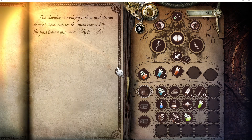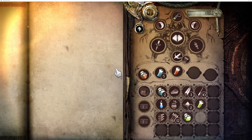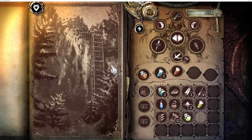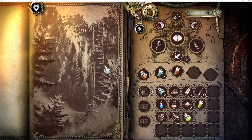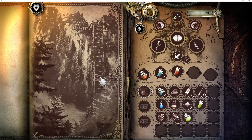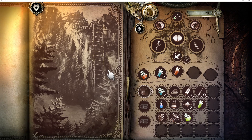Glad we made it. The elevator is making a slow and steady descent, and you can see the snow-covered tips of the pine trees rising inexorably towards you. That's really cool — we're headed to the sunken forest. There go some crows or something. Going down. Very neat.